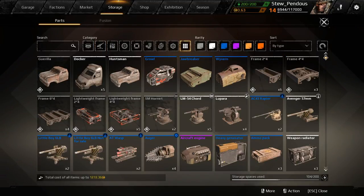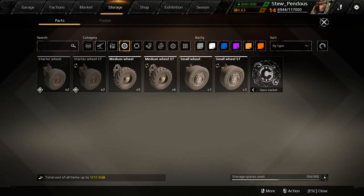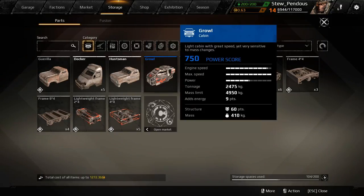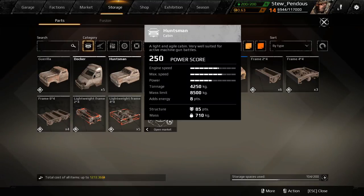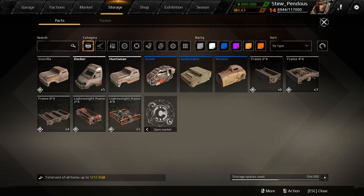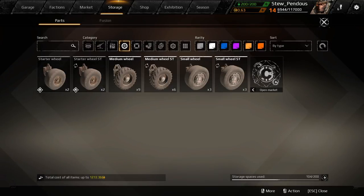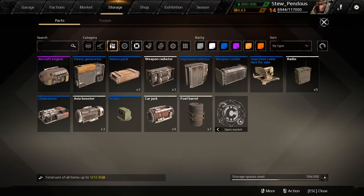That's a little bit about the factions. In my storage you can look at things by category — these are all the different cabs I have, plus different frames. The cab on my current vehicle has a power score of 250. Some cabs are faster, stronger, and have more energy available, giving them a higher power score. Matchmaking uses that to place you appropriately with other players.